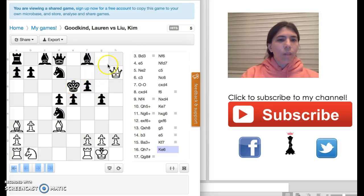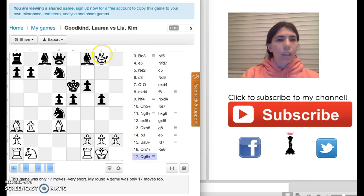I moved the queen to G8, and this is checkmate. I thought this checkmate is very beautiful because the two bishops make it happen. This king can't go to this square or that square because of this bishop, and this king can't go to this other square because of my other bishop. None of Black's pieces can block the check, and we cannot even capture this queen. I thought this was a very beautiful checkmate.